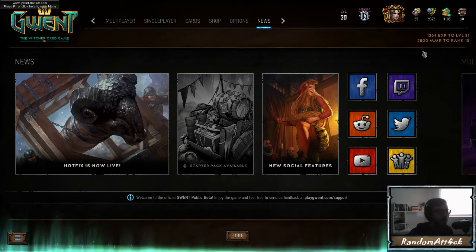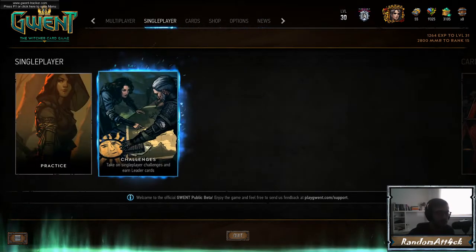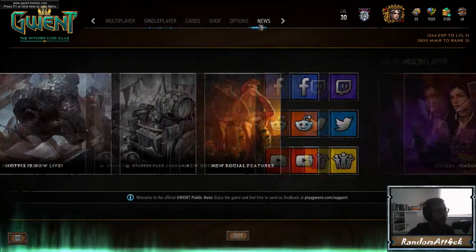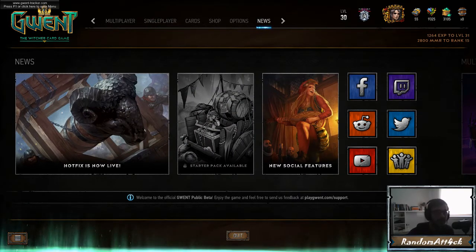The thing that was very hard for me was realizing what cards were good in multiple archetypes and what cards were standalone good, so I could craft those first and include them in most factions and most decks. You're going to be presented with a limited amount of scraps at the start. I encourage you to do the challenges because it'll unlock every single leader. The starter pack is five dollars and gives you tremendous value, so I definitely encourage you to get that.